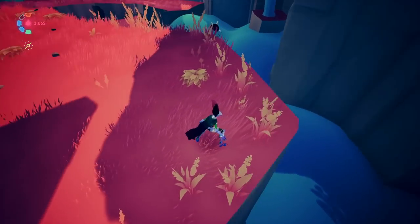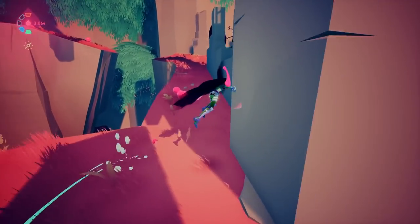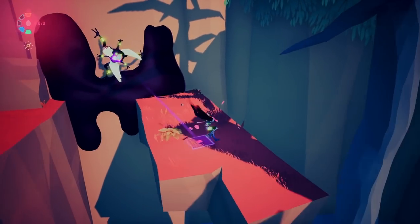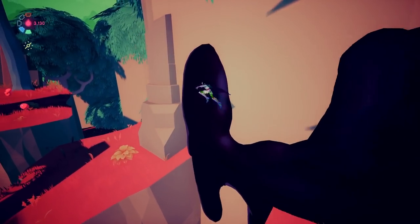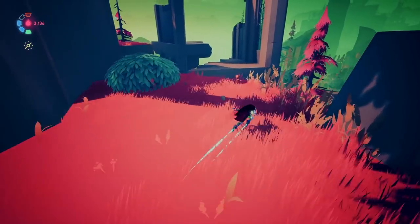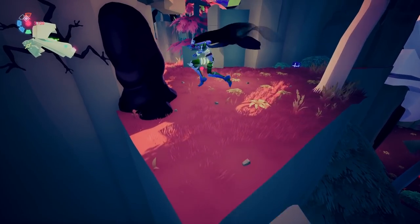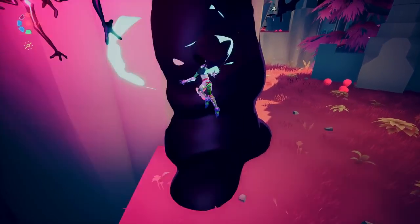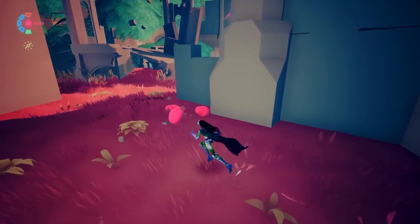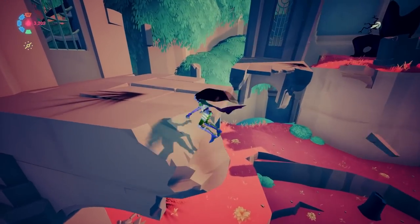It almost looks as though it went around the corner — all of the plasma. I wonder how fluid someone can be with collecting absolutely everything. I can only imagine there's going to be a truly incredible speedrun of this later on. Somebody just absolutely sailing past every threat. The Hyper Light Drifter speedruns were pretty impressive, but I feel like this is going to be another level entirely. Does this plasma respawn, or once it's acquired, it's gone?